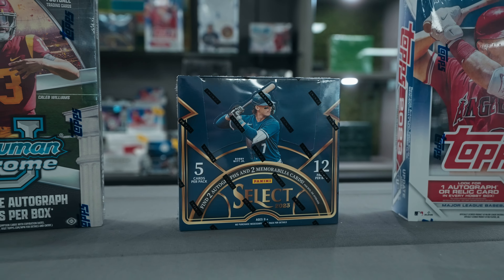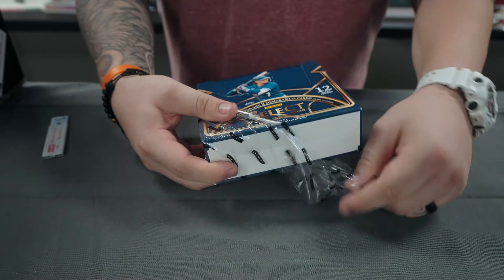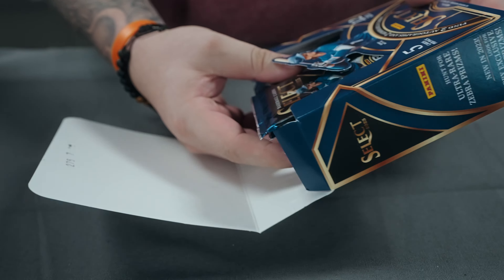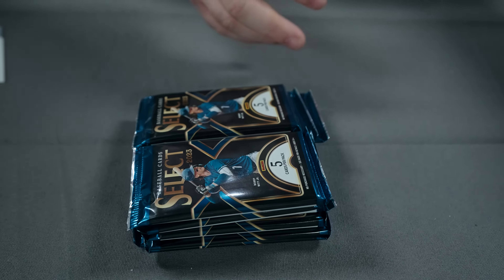What's going on everybody, Sydney here at the Monster Card Shop. Got another box preview today — we're doing 2023 Select Baseball Hobby. It's a really good rip: you get two autos, two mems per box, 12 packs per box, five cards per pack. Gonna be chasing some color wheels and zebras. Auto checklist is pretty sweet — you got Ellie De La Cruz, Ken Griffey Jr., some really good names, Jason Dominguez, all those guys.